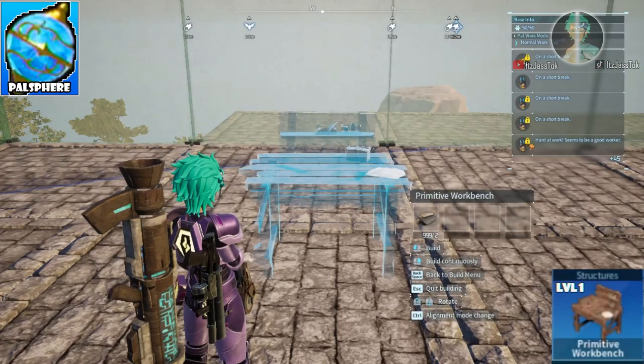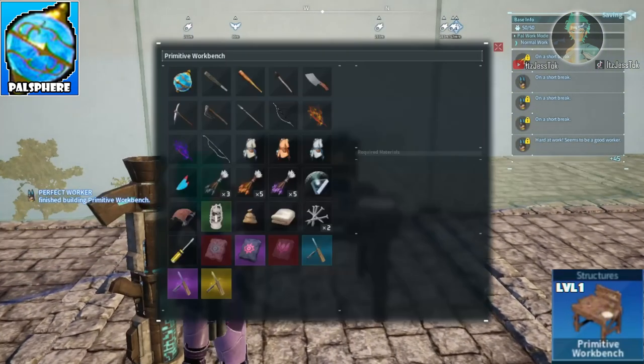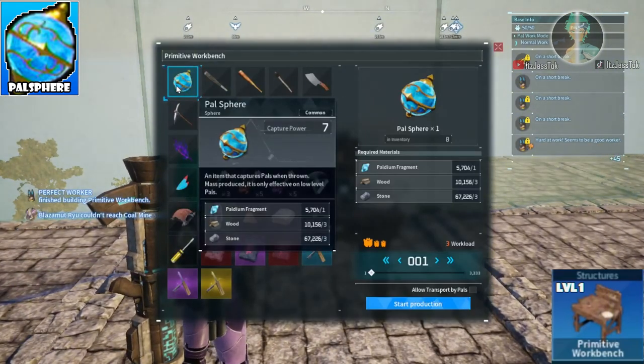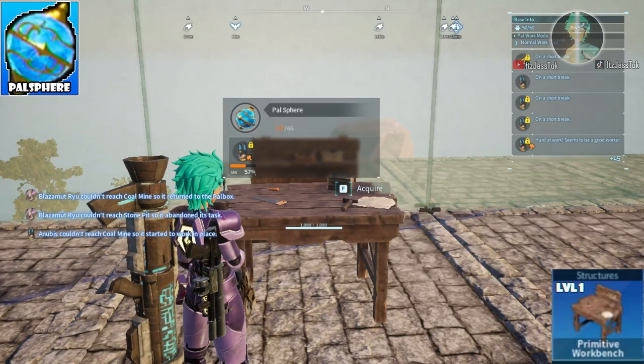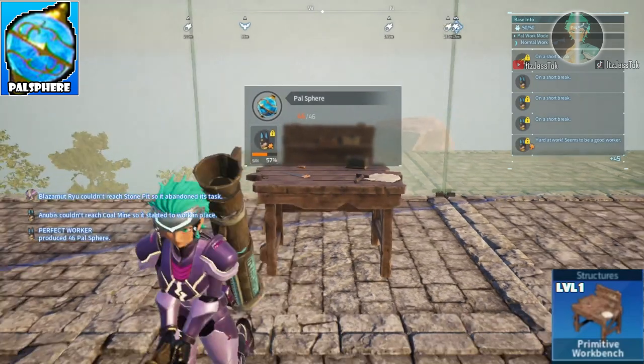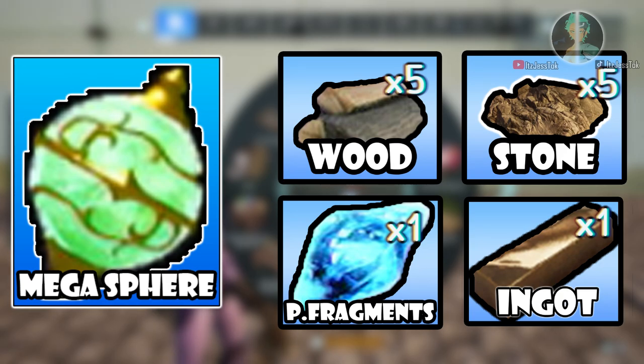The PAL Spheres. They are made from the primitive workbench level 1 in the tech tree. In the bottom right corner you're gonna see the level, and then that number will indicate what level in the tech tree you'll need. These are the cheapest spheres to make, but they have the lowest capture rate when you progress to the later levels of the game.